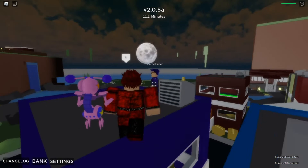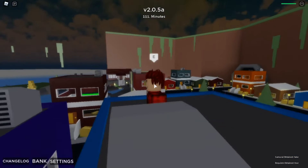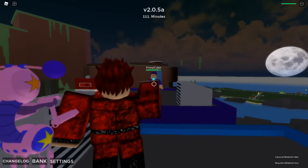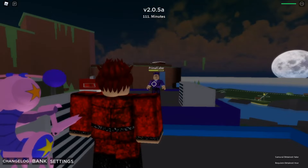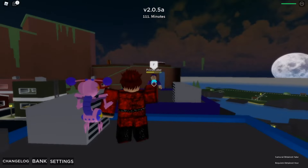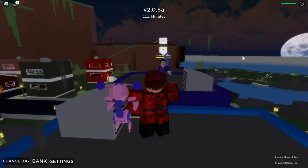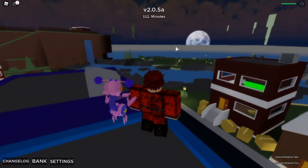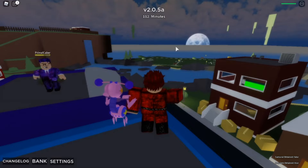Starting off with E — the summoning sound is the same as before. You do three rapid shots, and if you hit all of them it does decent damage. The projectiles follow your cursor. Then R shoots right through a guy's body for anyone that's on your cursor.